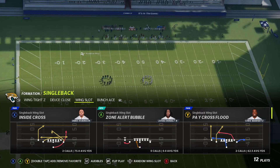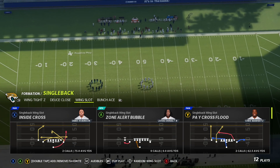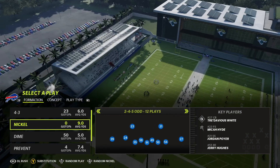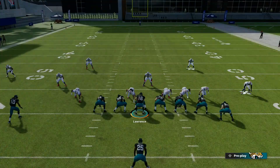Alright guys, we are in Single Back Wing Slot today in Jacksonville's playbook. Nice little scheme here, heavy scheme. Two tight ends on the field - love that. We'll go over this video, that sounds pretty good.